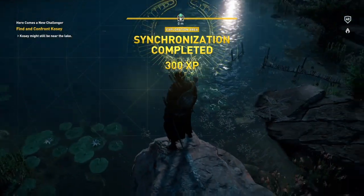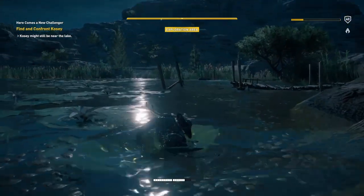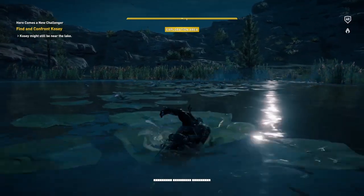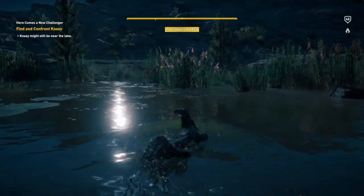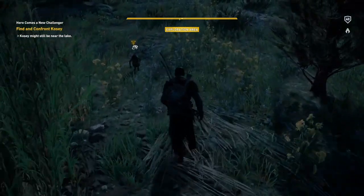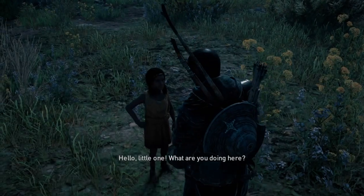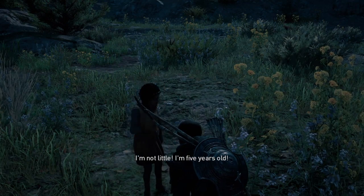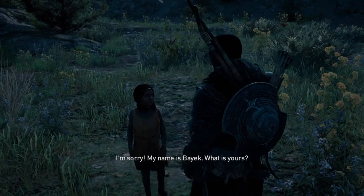Once you've done that you can leap of faith off — although I didn't, I just jumped off, which was dangerous and hurt me. Use your animus pulse when you're in the water here and you'll see a yellow marker. Head towards that and you'll see a child on the side — a child all alone. Speak to her. Hello little one, what are you doing here? I'm not little — I'm five years old. I'm sorry. My name is Bayek. What is yours?